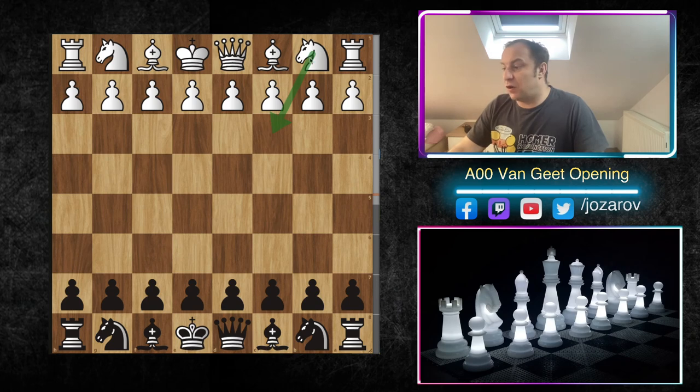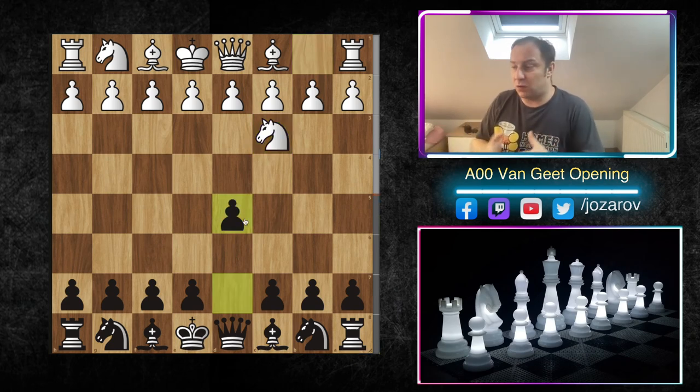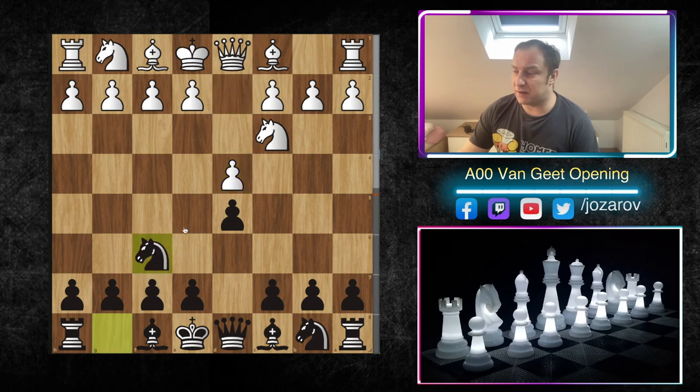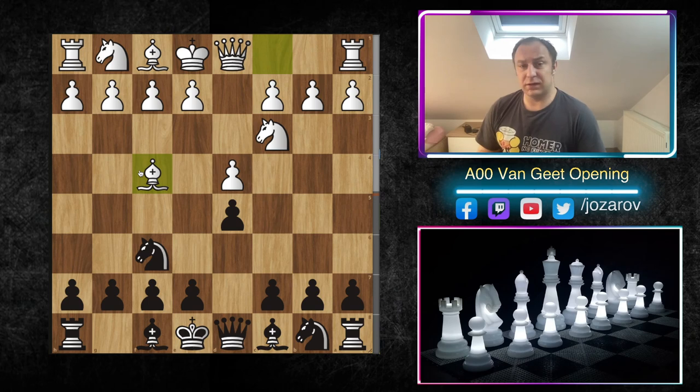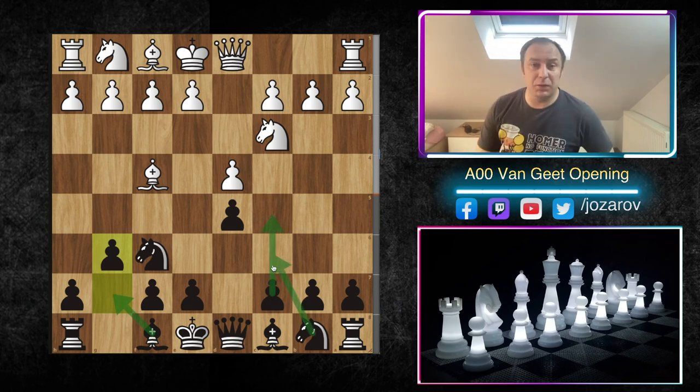In the Van Geet Opening, white's first move is knight to c3. It doesn't seem aggressive - just normal development. However, what I never liked about it is that the best move suggested by top engines is d5, but after d4 knight f6, we've reached the Jobava London System. White is trying to trick you into that position, and I don't feel comfortable playing against the Jobava London.